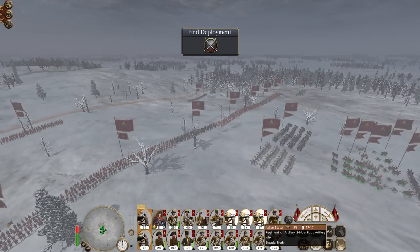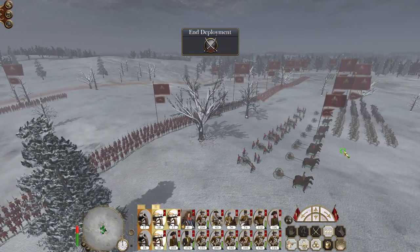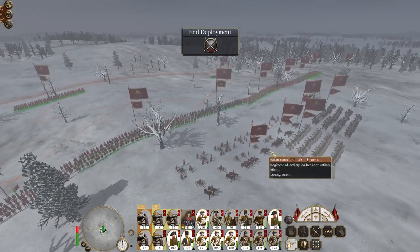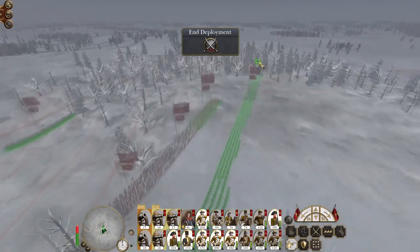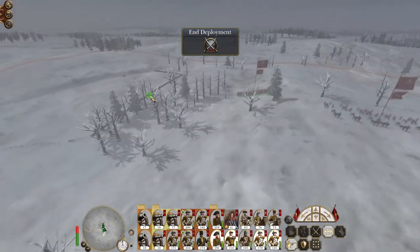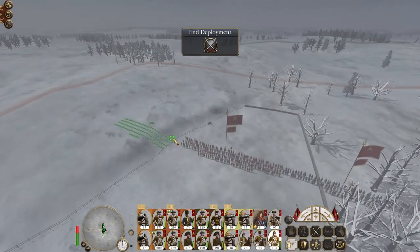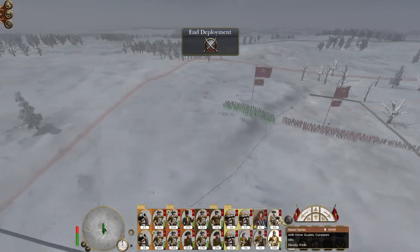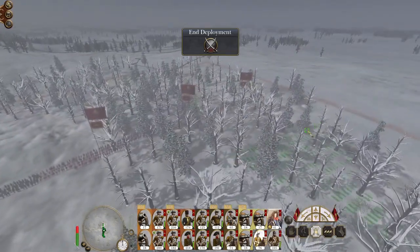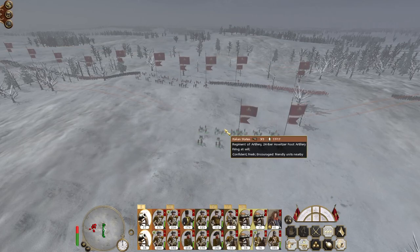Let's put them behind the lines, let's put our guns in the line here, split our force up either side of the guns and get ready. Our left flank is a bit weaker than our right, so they can get the bulk of the cavalry. I've stolen some infantry from the other flank.